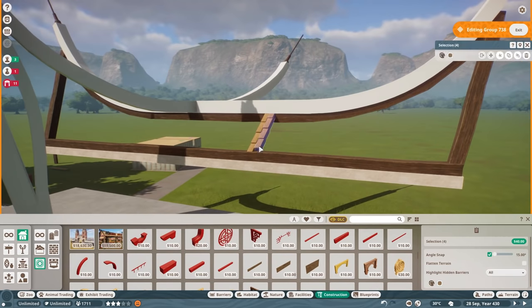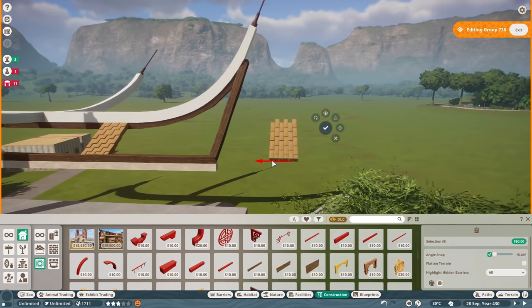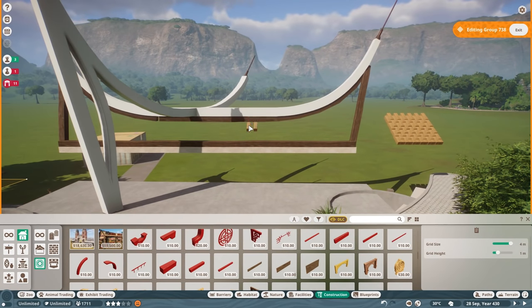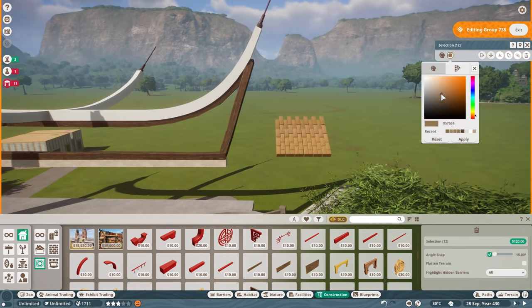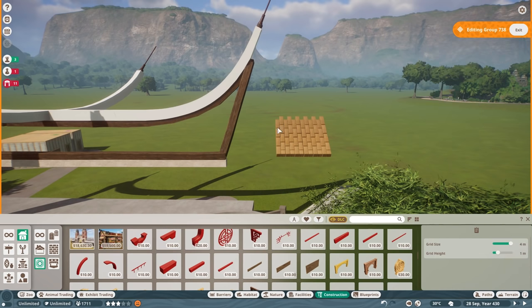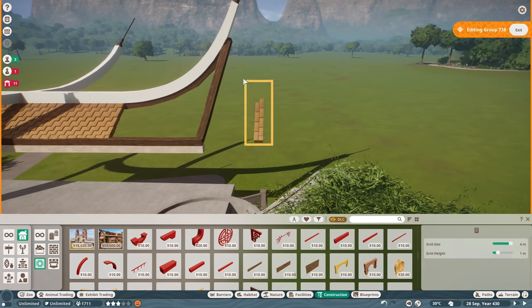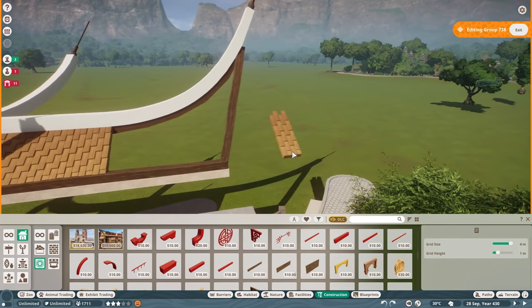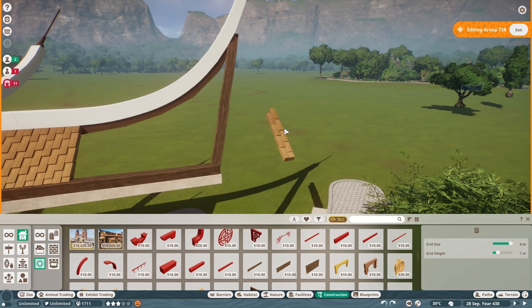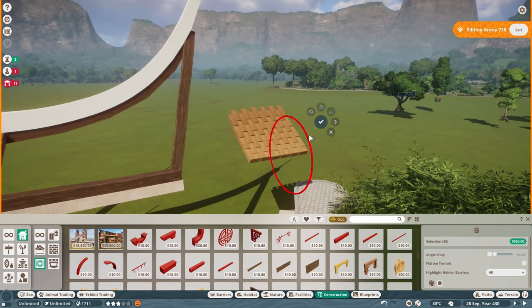Last week Mike had to take it over for me because I had a bunch of school responsibilities to take care of. So thank you very much, Mike. I highly recommend everybody to check it out if you haven't yet, because it was a really cool episode where he created the Flamingo habitat right in front of the building I'm working on right now. Go watch it back before this video to refresh your mind and give Mike another view.